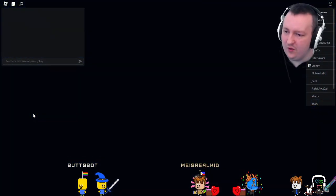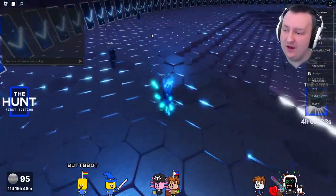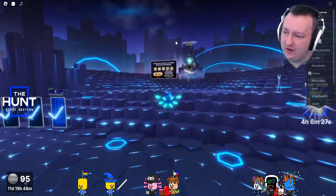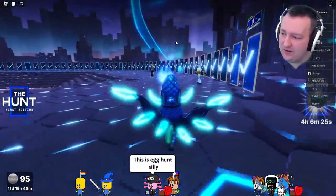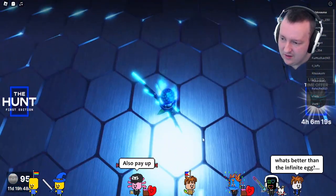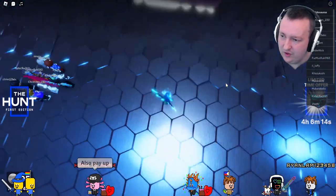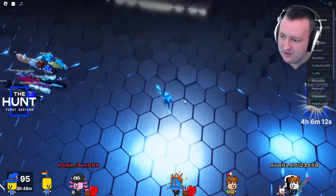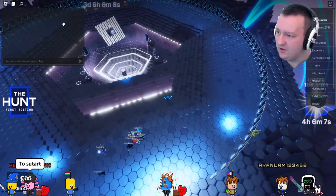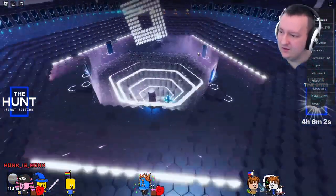I'll put this on YouTube tomorrow. Here's my theory about why I think there will be something else in the hunt. If you look at this level, there's one thing you can see a lot — look at my hood, it's all hexagons, the six-sided shape. The floor is all six sides. If you look at the center there's a big hexagon — six sides.